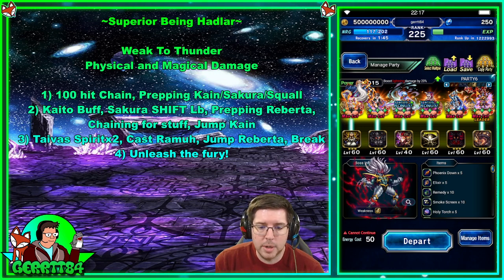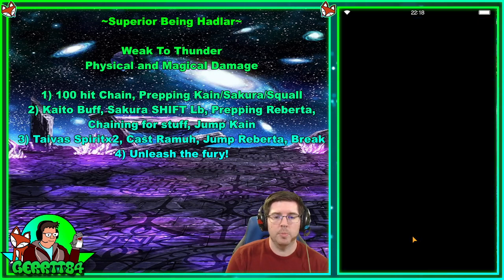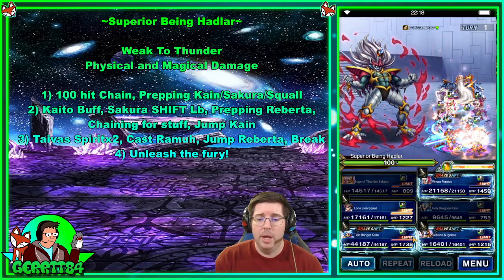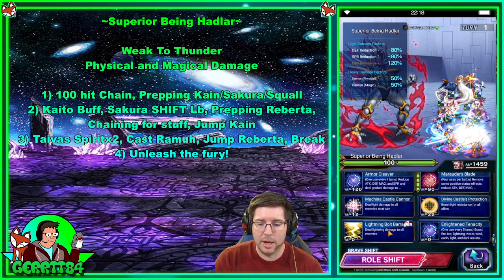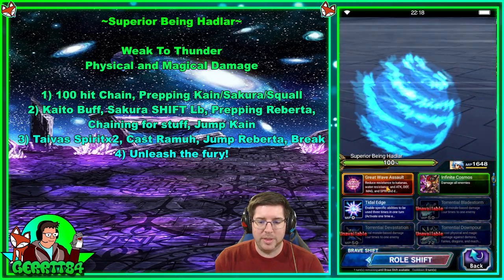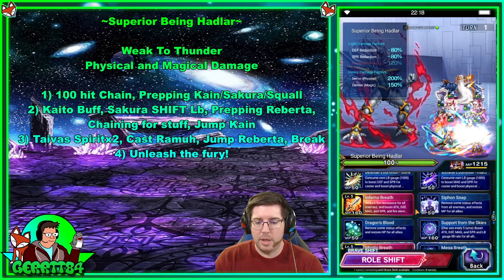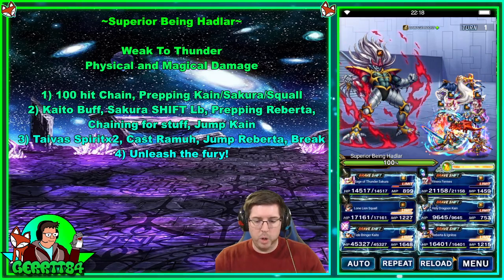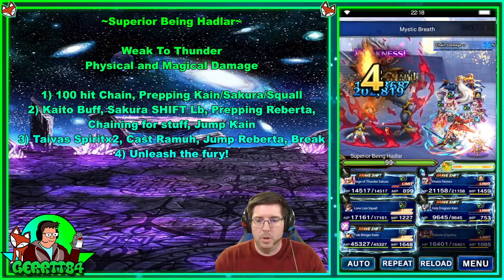We've got this team and we're going to go into it. The first thing I like to get out of the way is the 100-hit chain, and I like to do that before we're imbued with lightning so we don't do too much damage. Venera happens to be wearing Lightning Fast Legend, so she can use Extreme Nova chaining with Kaito, and his LB does Extreme Nova chaining. Roberta is going to use Mystic Breath three times to hit that 100-hit chain. I start her and then the others.